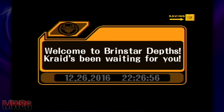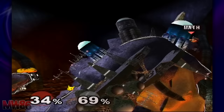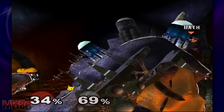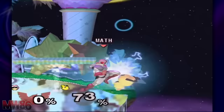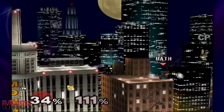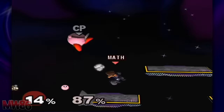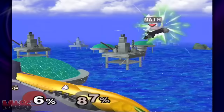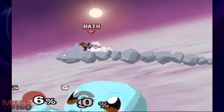Stages all have their own single ways of being unlocked, some easier than others. Four stages require a certain amount of versus matches to be played. Icicle Mountain is the first at a mere 50 matches — set the game to one stock, play as Falcon against a level 1 Pichu, and matches will last no more than 10 seconds. Fourside requires 100 versus matches — play as Falcon and use neutral-B a lot on light characters to get matches done in mere seconds. Big Blue will require 150 versus matches — keep up with Falcon and light characters, or just start using random characters. Poké Floats is the last, requiring 200 versus matches — Falcon vs. light character, and the best-worst stage in the series is yours.